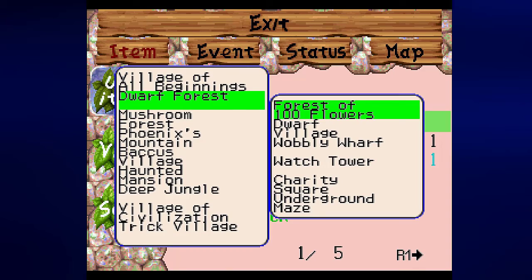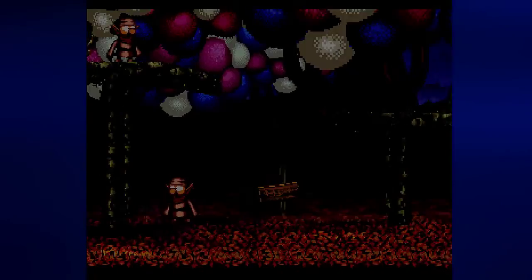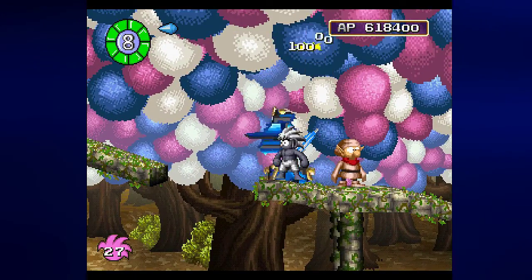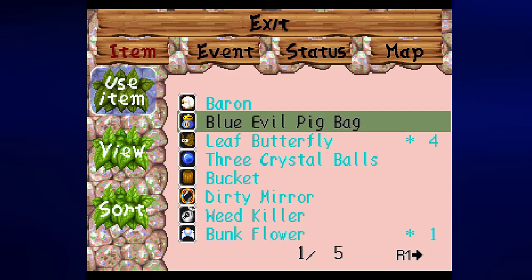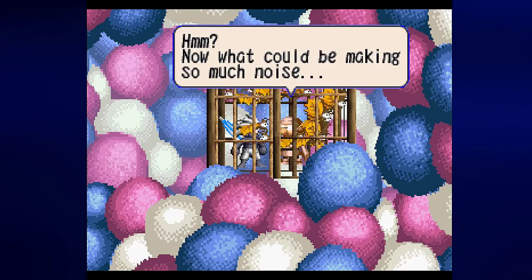First off I want to go to Charity Square because there are some things I'd like to do now that I have some stuff. There's a treasure chest up there that I completely forgot about - I might as well go ahead and get that 10,000 AP gem, and then use the last of the leaf butterflies in this cage - the last four that I found in the deep jungle.